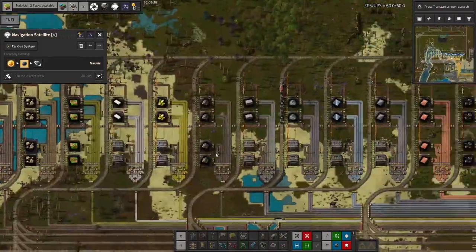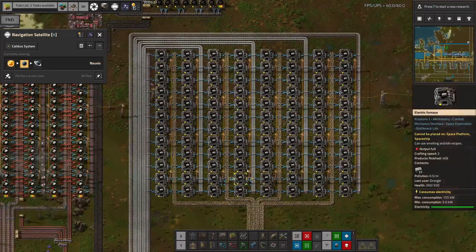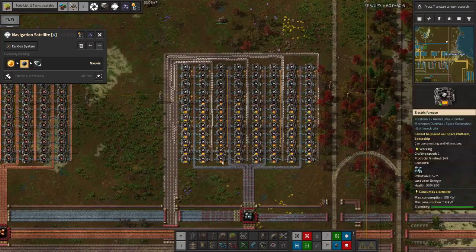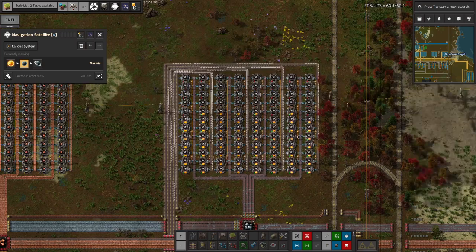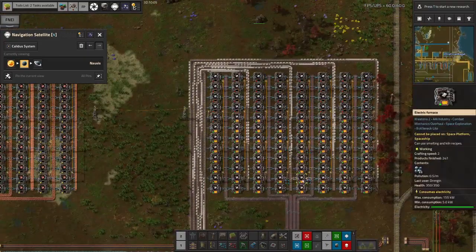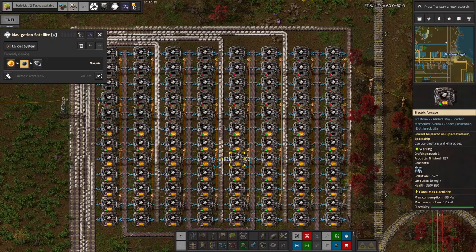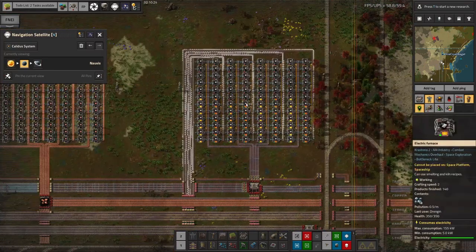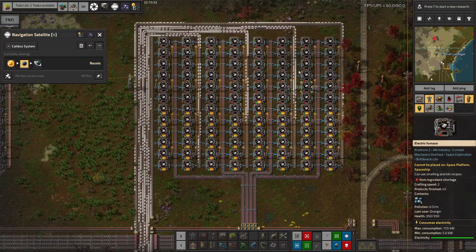Mike has also done some upgrading in the smeltery. All the way along here we're now using electric furnaces - a nice improvement from the old steel furnaces. It's taken a bit of redesign because they're bigger, so presumably he's made the whole thing a bit wider. There are a couple of advantages to using the electric furnaces. One is they run off electricity, so they're now running off the free electricity being produced up here rather than burning processed fuel - that's a saving in coal. And also they're producing a lot less pollution. They are still producing some pollution because it's a smelting process, but at least they're not burning processed fuel as well.